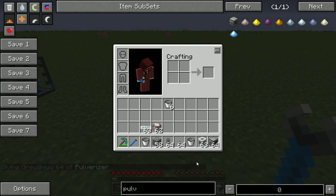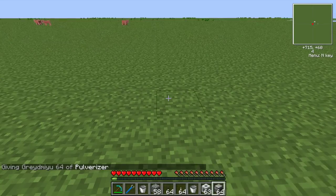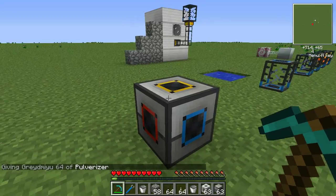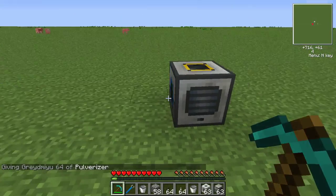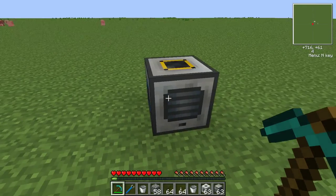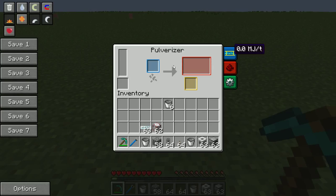But the two that are always the same are blue and orange. Blue is always default to input,